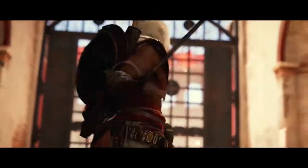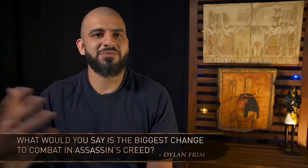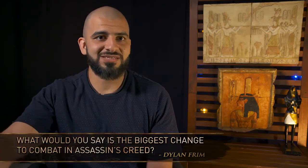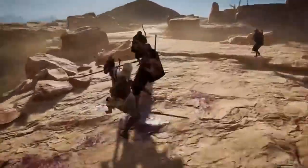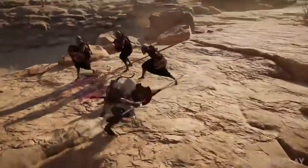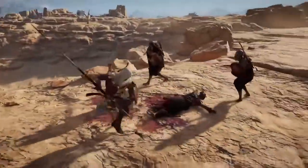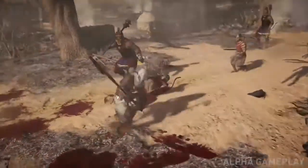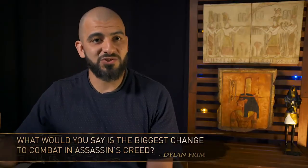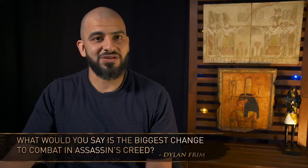The change we decided, the paradigm that we shifted, is we went to what we call a hitbox system, which means that any time you swing your weapon, no matter the distance, no matter if there's no one around you, you're going to swing. And that means all of a sudden that distance matters, the speed of your weapons matter, your position in fight relative to other enemies also matters. Because now if you have a big spear and you're swinging it around, you can hit multiple enemies all at the same time.